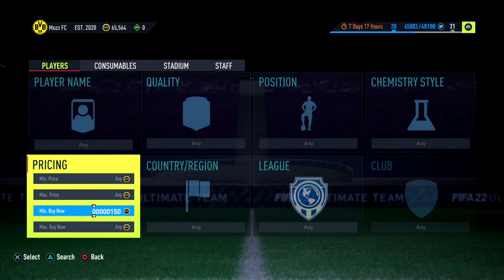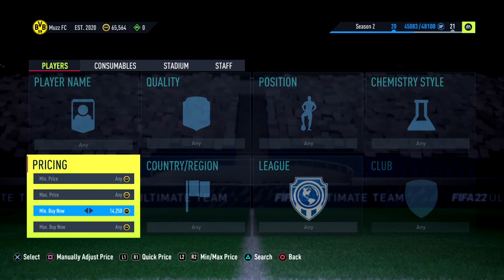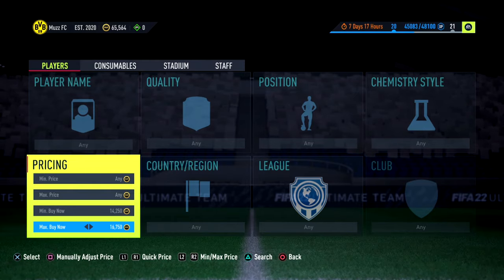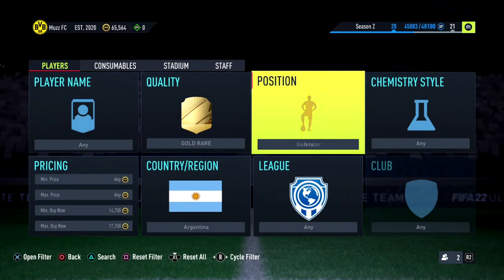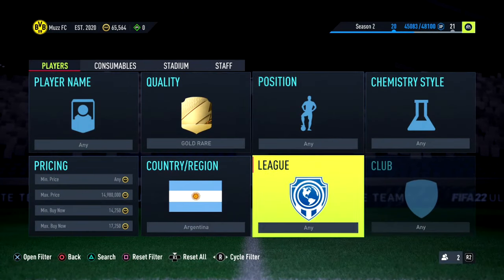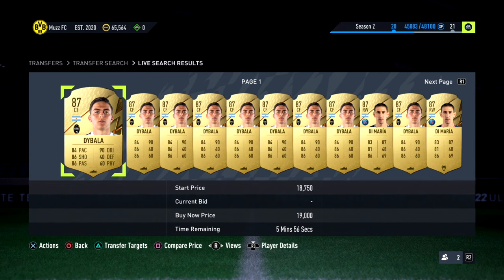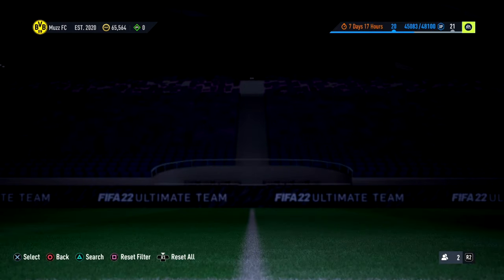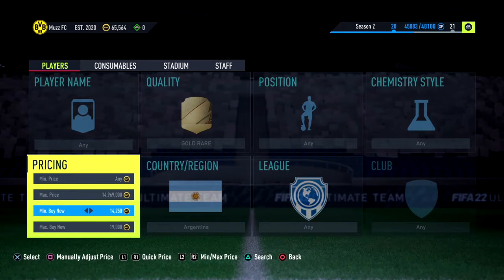This next one is one of my favorite mid-tier budget filters right now, and it works all year round. We're going to go 14,250 minimum Buy Now — this gets rid of a lot of the lower-rated scraps and a few 85s as well. From here we've got Argentine, gold, rare, and forward — actually, you don't have to go forward, my bad. So literally 14,250 then find the cheapest. They might be slightly different in price, a couple k more or less depending on what SBCs are out, but they'll be around this price.